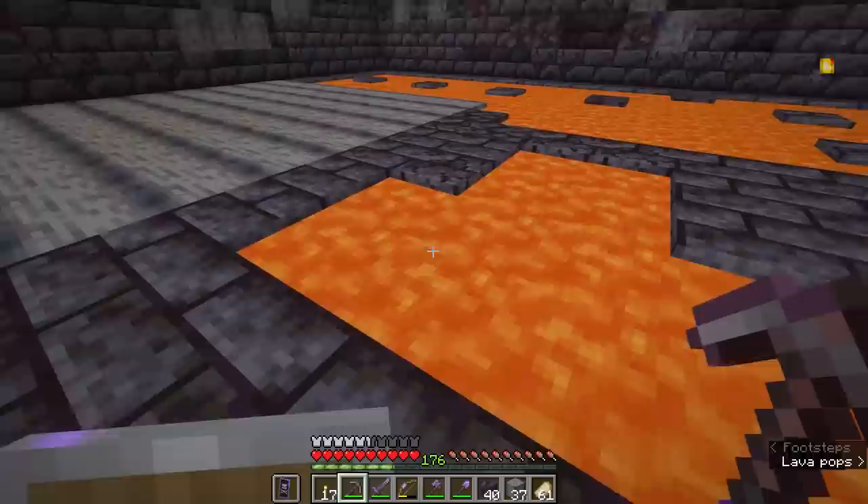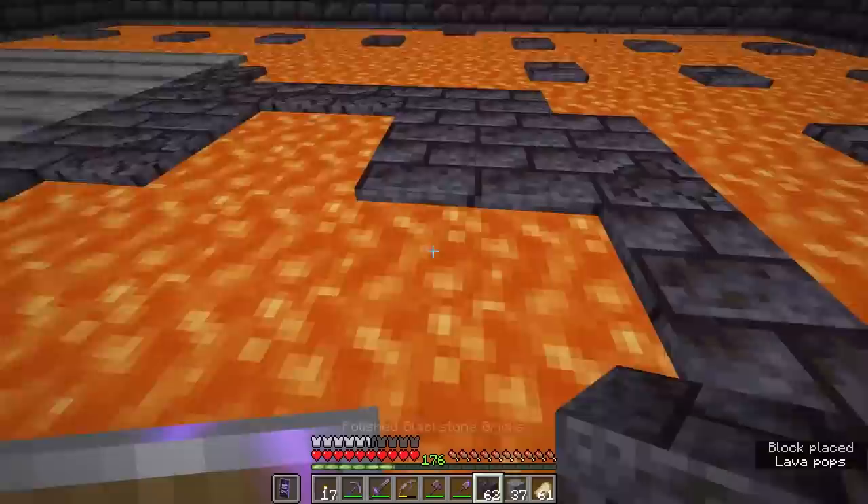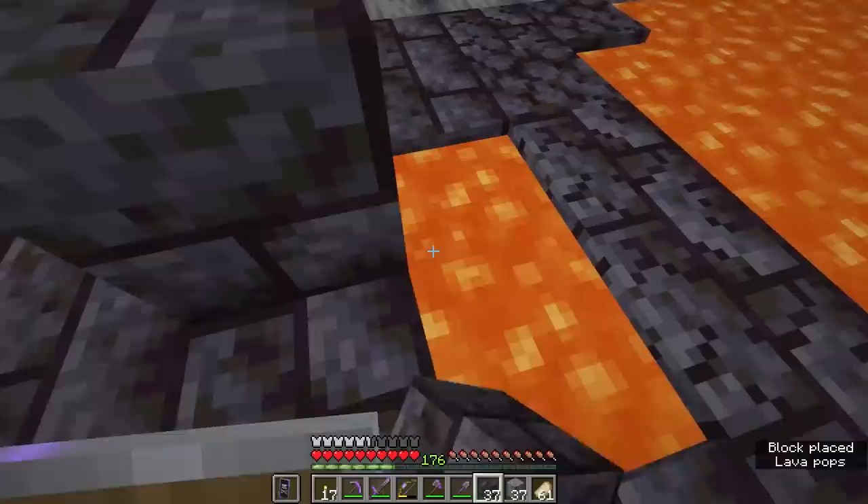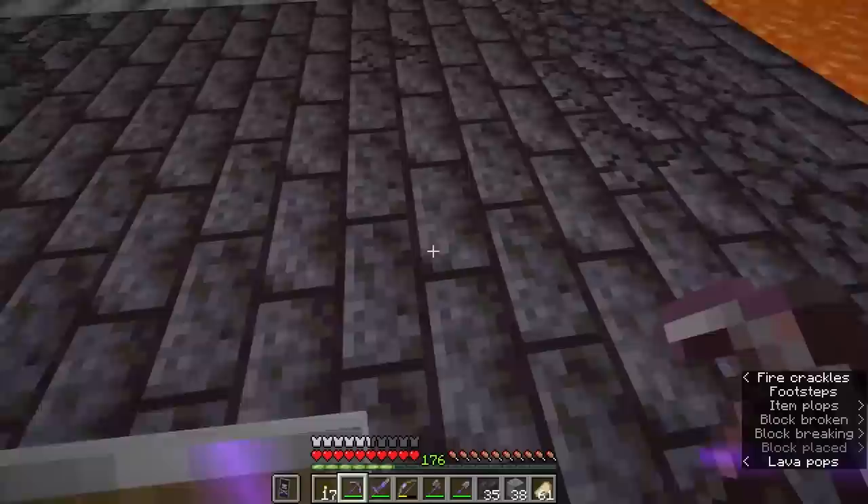Once you've leveled out the treasure room in the center, you'll probably find there's a little bit of a lava lake still there, but hopefully it's not going to be all that deep. All we'll need to do is place in a few blocks to make sure all of the lava is covered up — usually just a couple of blocks deep in these areas — and we hit the bottom of the bastion structure or even the floor of the nether itself. And with that all filled in, this is what we're left with.